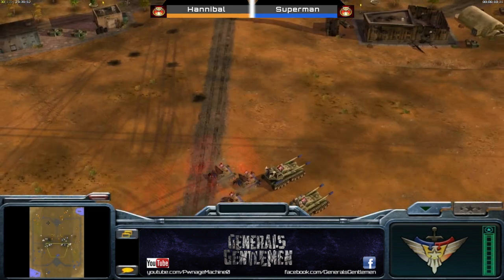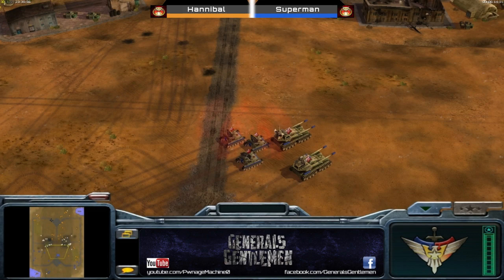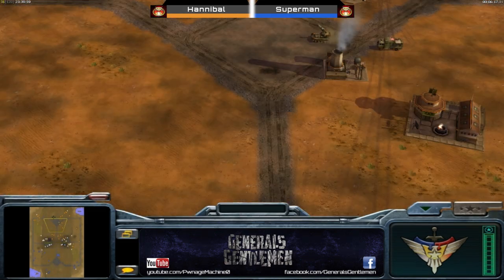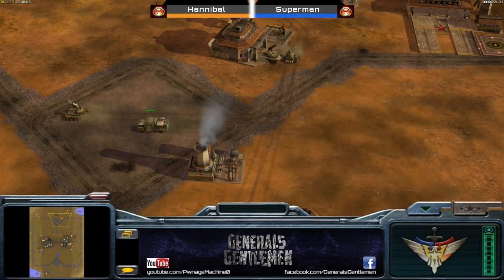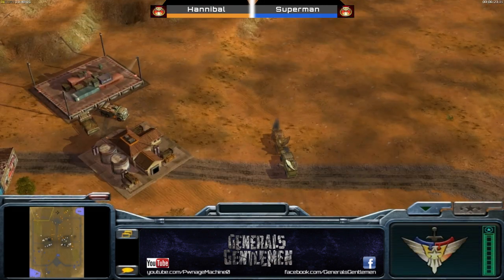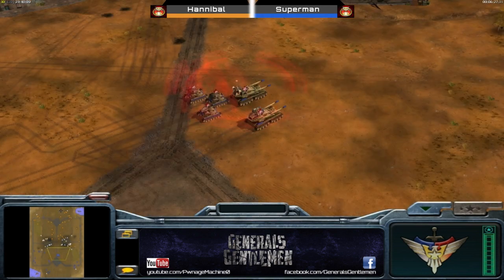MiGs are pretty bad against Overlords - they will deal with Battle Masters, Gats, ECMs and you can get a Firestorm, but against Overlords they just don't have the damage they need. Lotus is actually moving out, just dodging the outpost - almost getting caught. A very risky move for Superman. But it looks like she may actually go for the airfield capture. Looks like the MiGs are going down to refuel.